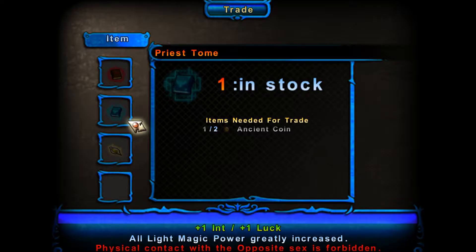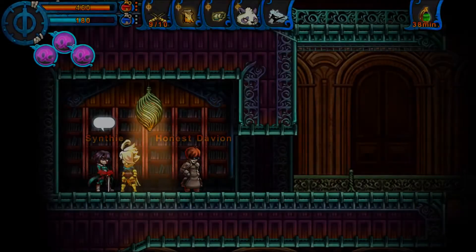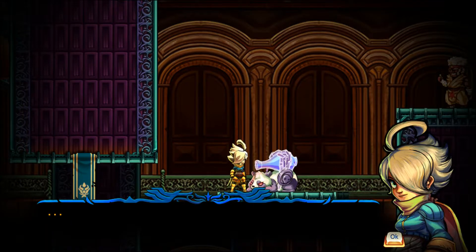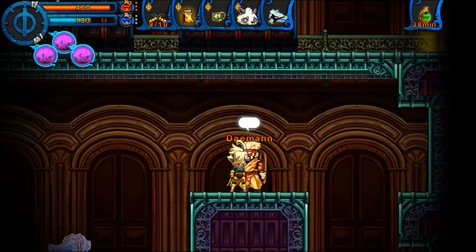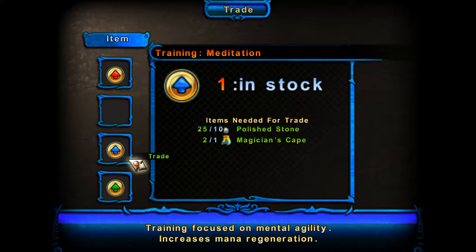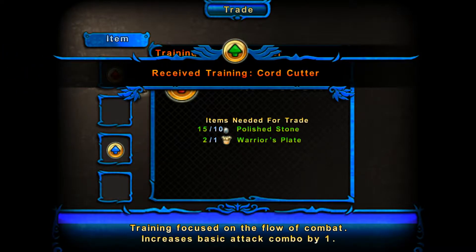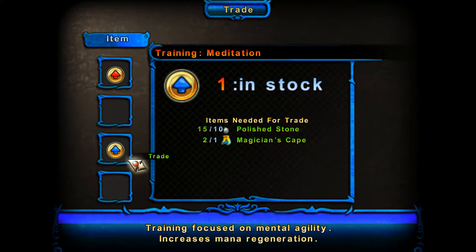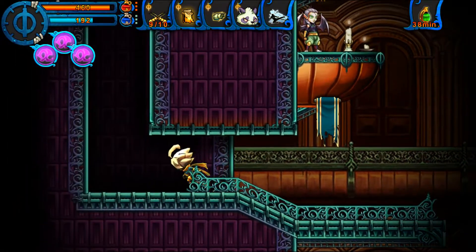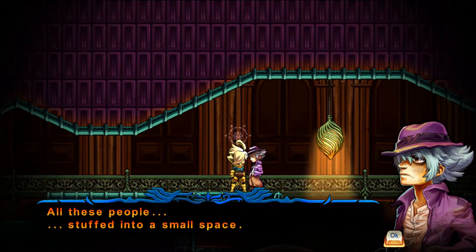Cynthia on the other hand offers accessories more for mage type builds so we're not exactly interested in using them here, but that Priest Tome is probably the most interesting accessory in the game — it gives a huge boost to your light magic damage at the cost of being unable to make physical contact with the opposite sex. So if you end up touching — and that includes directly physically attacking — any enemy that's of the opposite gender, you end up becoming silenced. A pretty tricky proposition for a mage, but an interesting one. I absolutely love that they took the time to have a fully realized gender system for the enemies solely for the sake of a single accessory that most players are probably never going to use.